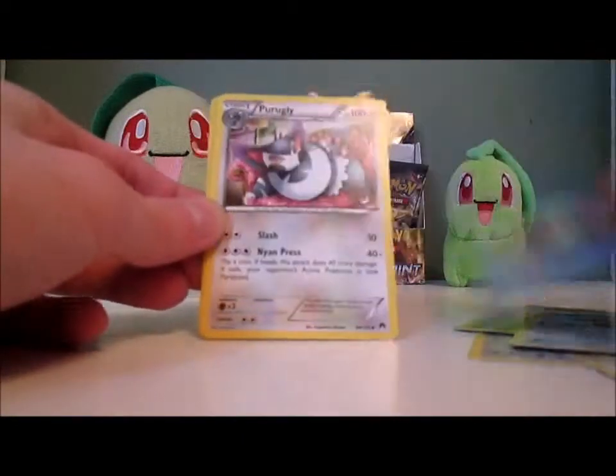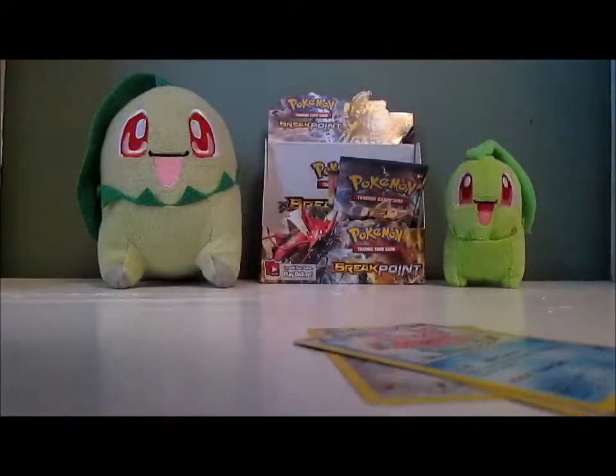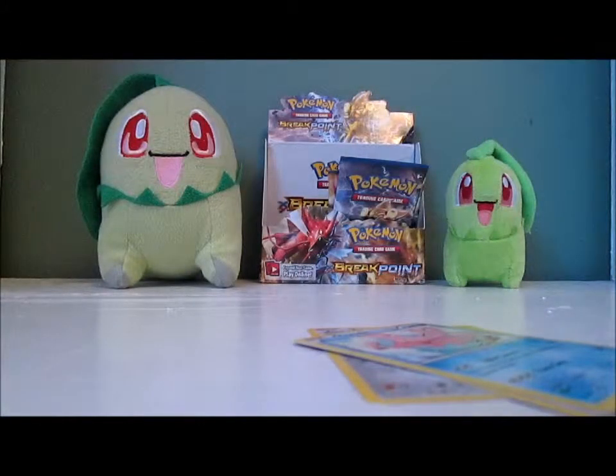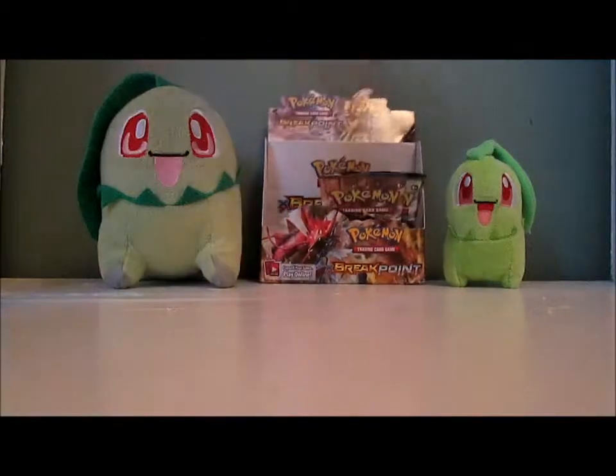Seedot, Stantler, Slowbro — I don't care about this pack, we've got Purugly. This half of the box seems to be working out better for me in terms of Chikorita, but in terms of Ultra Rares I've got Skyla. I'm not going to complain about that. Holy crap, am I really down to six packs?